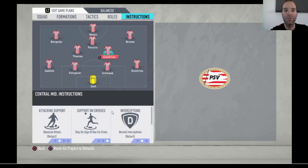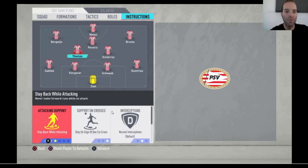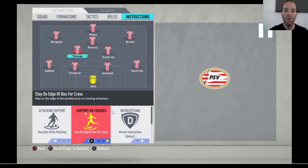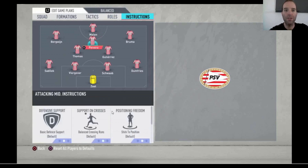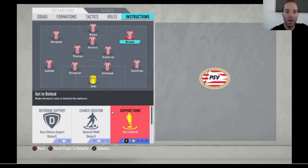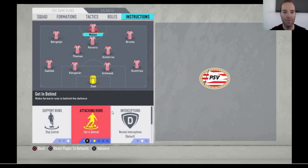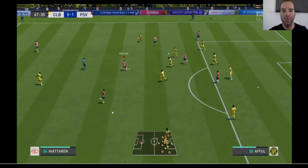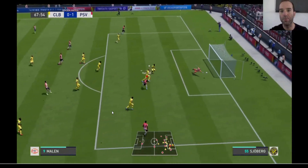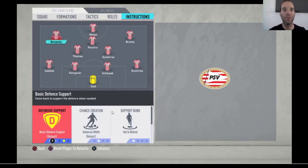Five bars plays in the box, six bars three kicks, corners both three bars. For the instructions: Dumfries is set to Balanced Attack and Overlap — he's pretty handy in attack, running forward with overlap runs. Schwaab and Viergever are just default. Sadilek is set to Stay Back While Attacking because he isn't really good at attacking. Gutierrez has Stay on Edge of Box and Cover Center. Thomas is also set to Stay Back While Attacking, Stay on Edge of Box for the Cross, and Cover Center.